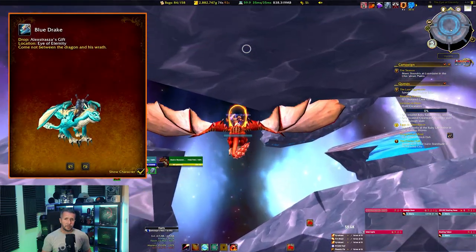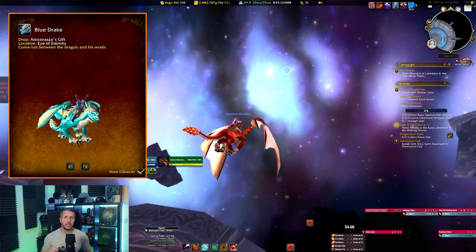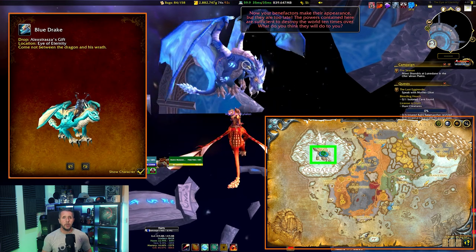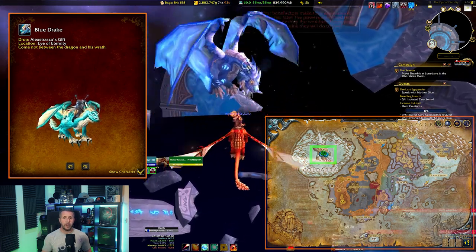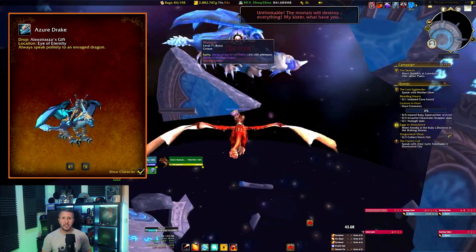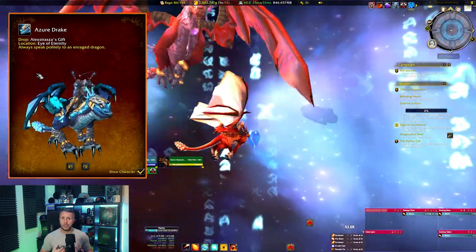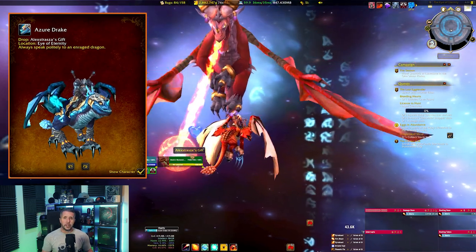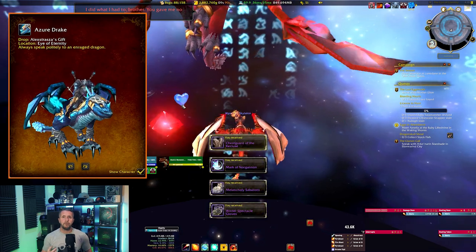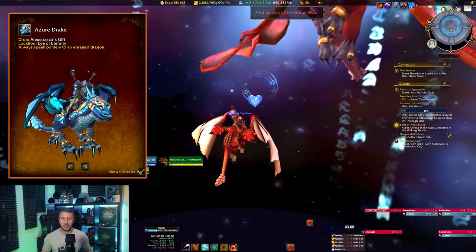Moving into the third expansion, Wrath of the Lich King, we head to Borean Tundra in Northrend and more importantly to the Eye of Eternity raid at 27.26. You can get the Blue Drake and Azure Drake on 25-man heroic from the last boss, Malygos. The drop rate on Blue Drake does seem significantly higher than Azure Drake. One thing that confuses people is looting — once you've completed the fight, click the red chest called Alexstrasza's Gift at the end of the encounter; the goodies are contained in there.